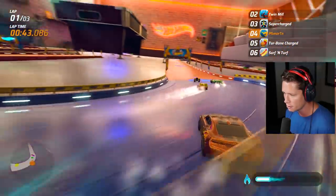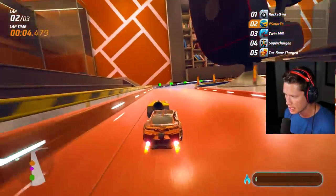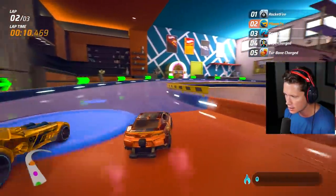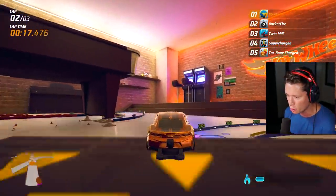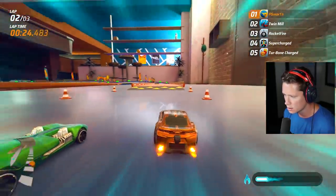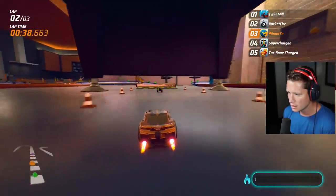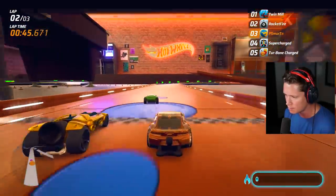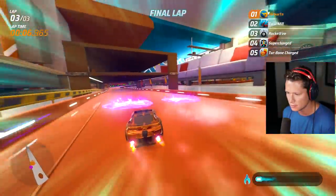We're through our first lap and up into P2. Missed the boosters there - probably want to be careful about that going forward. You have full control over your car in the air by the way - you can pitch and roll, the whole nine yards. Re-entering the track is always a dangerous business. You get that little bunny hop when you're getting back up on the track surface and it's a bit hard to control.